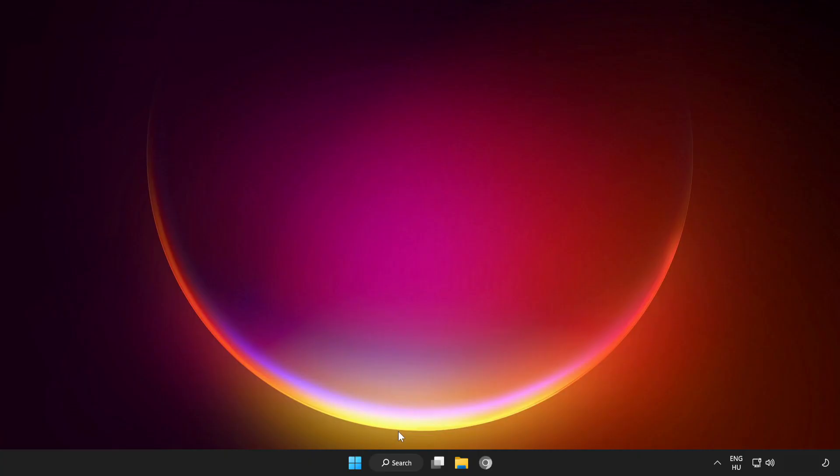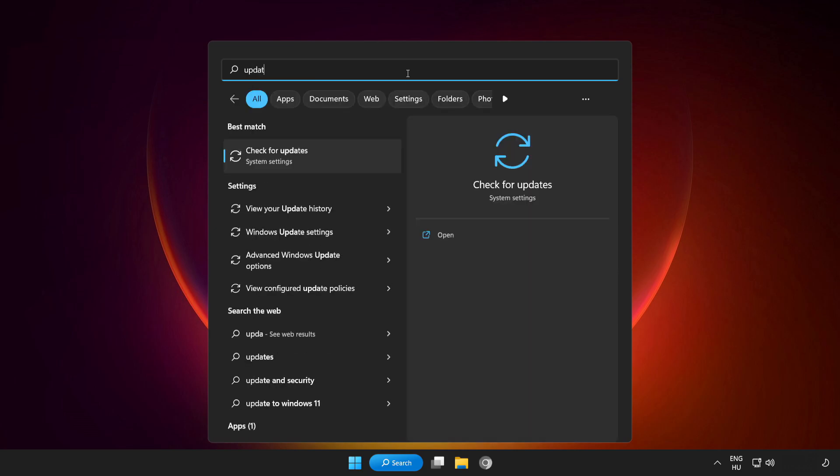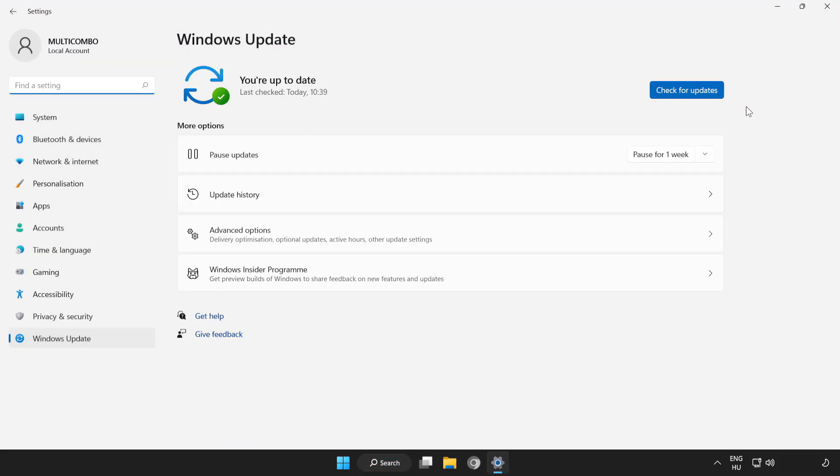If that didn't work, click the search bar and type Update. Click Check for Updates. After completed, click Close.